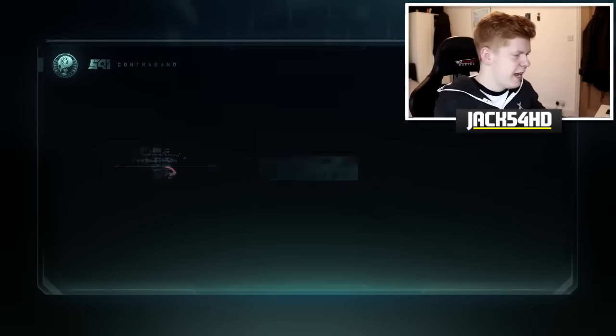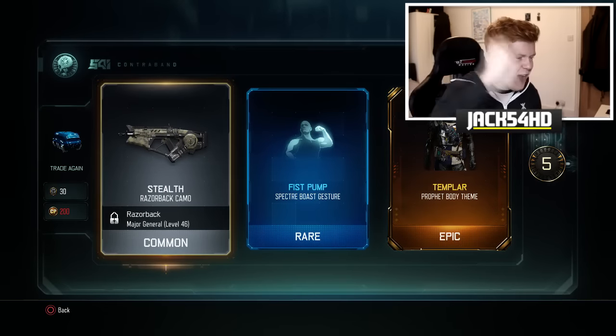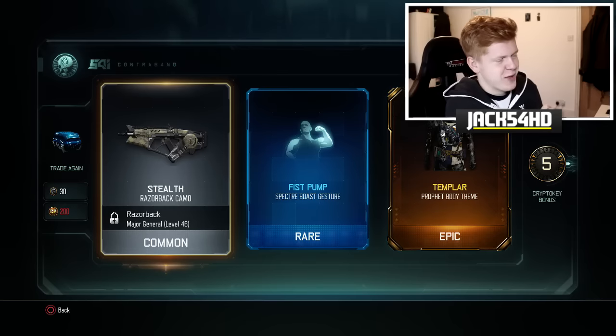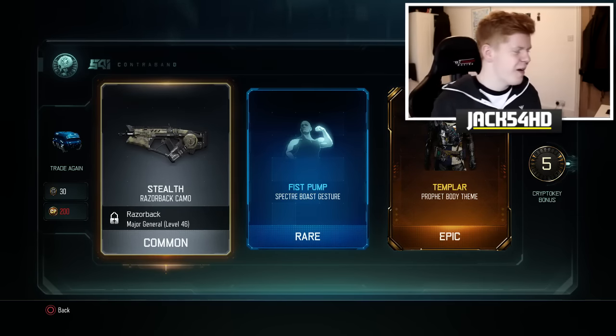Let's move on to the final pack. Let's see what we can get. Can we end on a Legendary or an Epic, please? Yes, man! There we go — Templar Profit Body Fiend. I'm gonna roll with that 100 days of the week, 7 days a week. There we go.